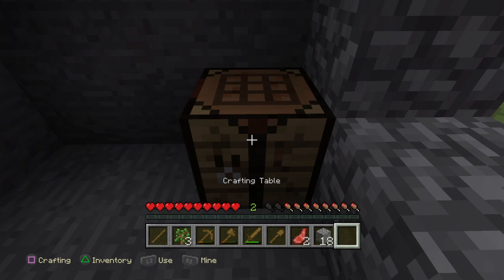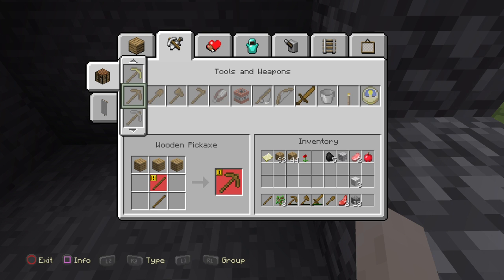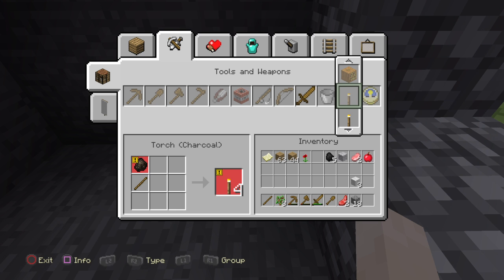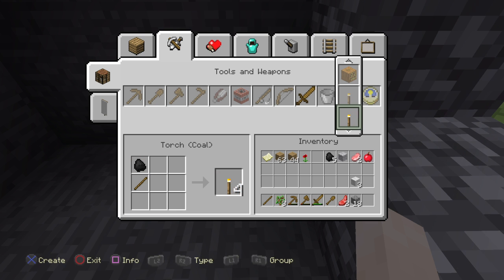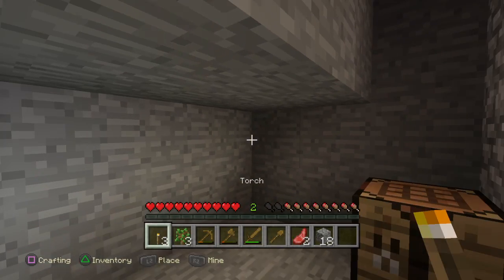Put down your crafting table, go to the tools, and go way down to where the torch is. Move down your left trigger to make some torches, then place the torch and it lights up the area.